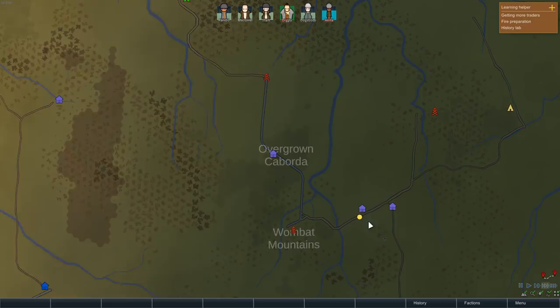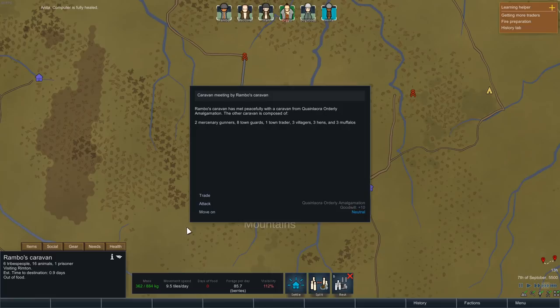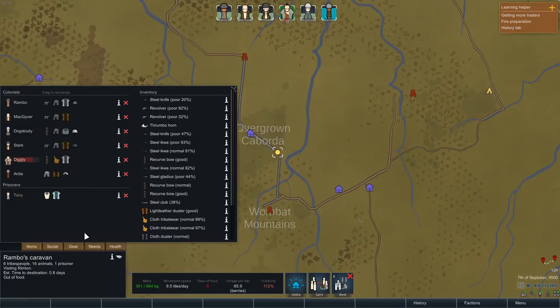We're back with some more Rimworld, following the Wicks on their nomadic voyages across this godforsaken land. Hopefully they survive long enough to get to Rimton. We're trying to get there in the hope that they have more weapons and armor. We'll trade with these people. They happen to have a cloth duster and a light leather duster, and it is getting colder, so I'm going to buy both of those for 566 silver.